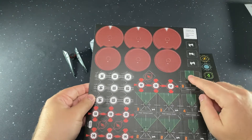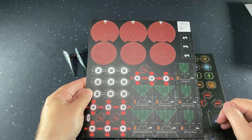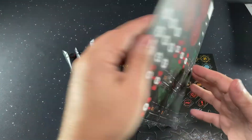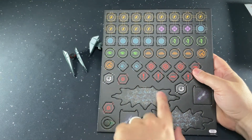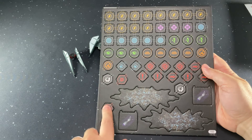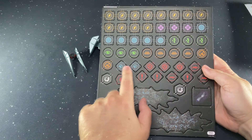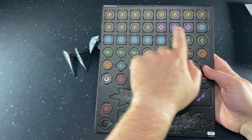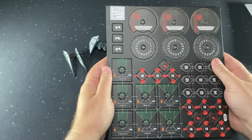Flip it over like normal — the bases are all double-sided. Here we've got our electro chaff and our concussion bombs. We've got a turret indicator, crit tokens, stress, strain, ion. We've got cloak available to us, weapons disabled, focus, jam, shields, force — probably for Kylo — and then our charges.